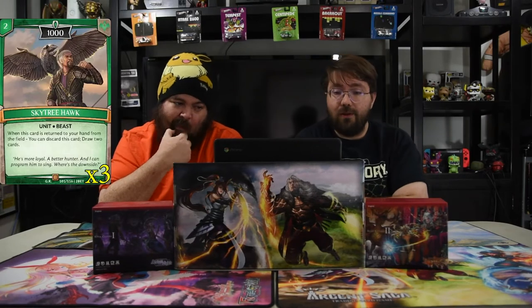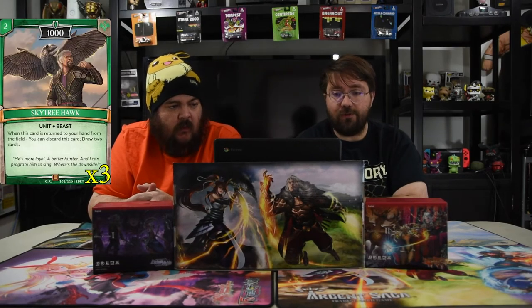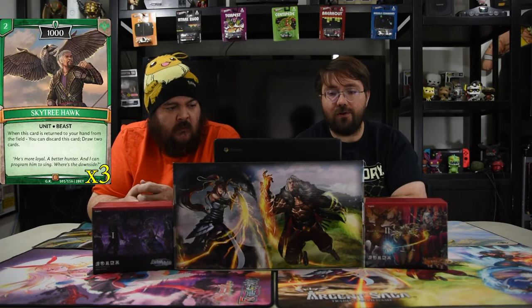Next one is Skytree Hawk. It's a two-drop 1000. When this card is returned to your hand from the field, you may discard this card and draw two cards. Pretty awesome.